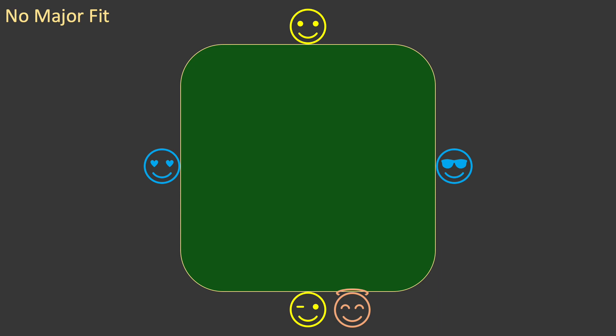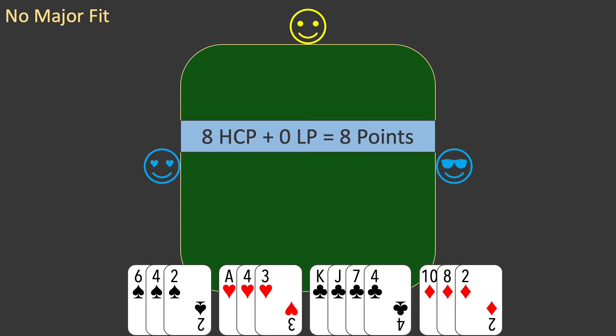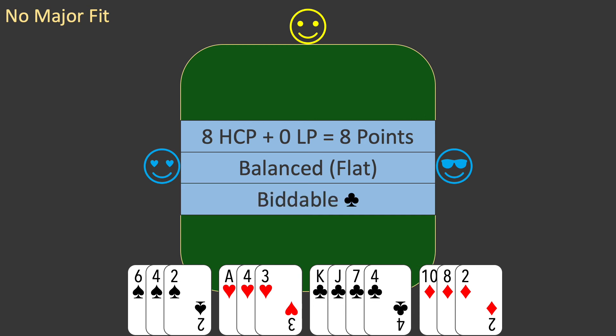Now let's try another deal. This is deal 319. Partner is the dealer. Here is your hand. As always you value the hand. You have 8 high card points and 0 long points for a total of 8 points. With no short suits the hand is flat and therefore balanced. Your only biddable suit is a 4 card club suit.